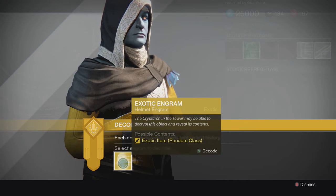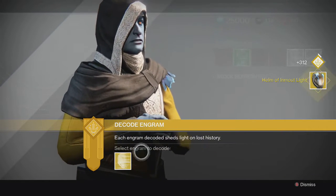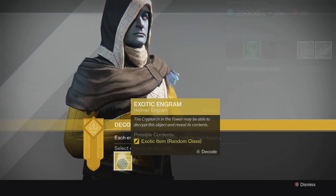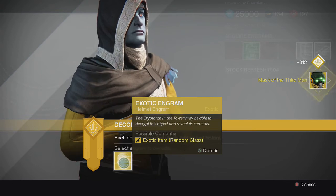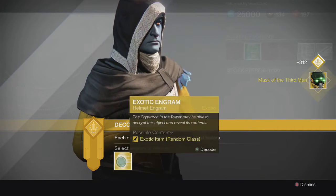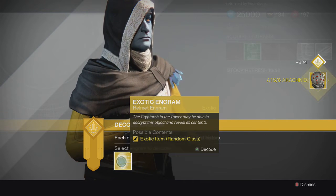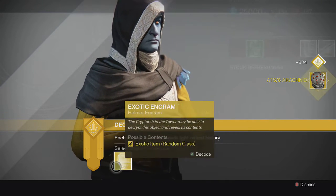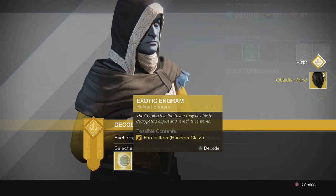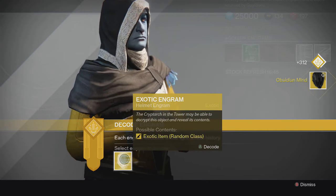Here we go — for the first one we get Helm of Inmost Light. Unfortunate, I already have that one. I actually have all the other old exotics from prior to House of Wolves, so I'm only looking for those two. Second one we get Mask of the Third Man — another unfortunate roll. Third one we get ATS/8 Arachnid, very unlucky. Fourth one we get Obsidian Mind — another unlucky one.